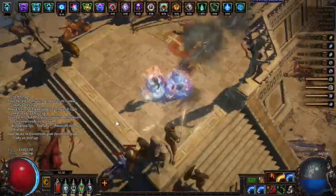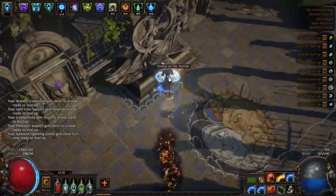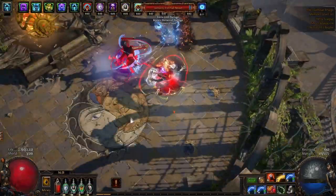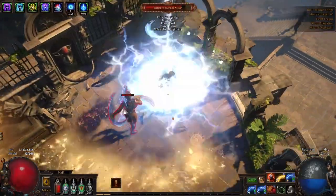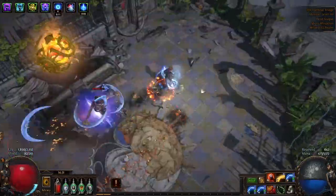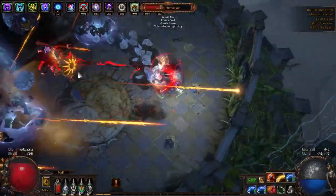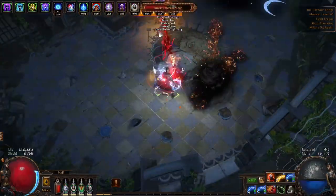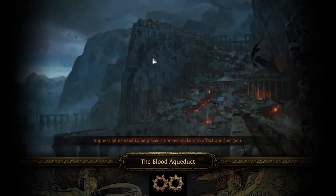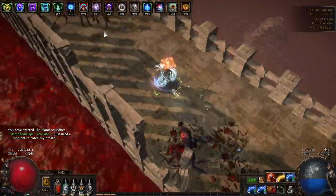At around level 60 I fight Lunaris and Solaris, then farm Blood Aqueducts a little before continuing the story. The damage is solid with all gems leveling up. You can see the current skill tree state — it'll be in the description and you can take nodes in any order you want: pick up more life when you feel squishy, more damage when you need it. For Pantheons during leveling I usually run Brine King and one of the reduced damage taken minor Pantheons from the bottom left.